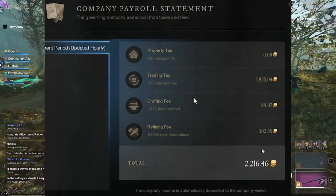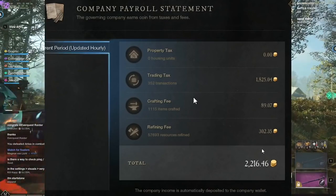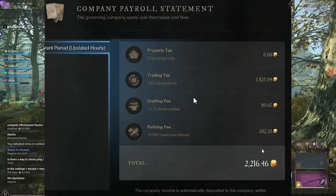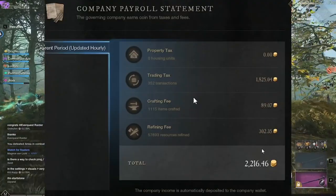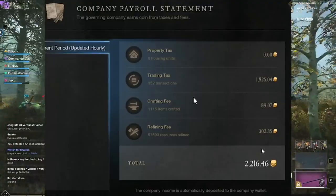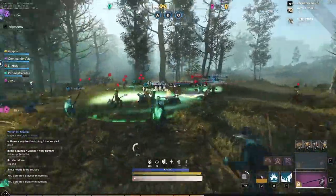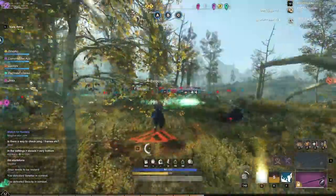In today's video we're covering just one hour of New World's release, showing you can make 2,216 gold in less than an hour. Property tax had zero housing units sold, trading tax saw 352 transactions for about 1,800 gold, crafting fee about 90 gold, and refining fee with 57,700 resources refined brought in about 300 gold — totaling 2,216 gold within one hour at Windsward.